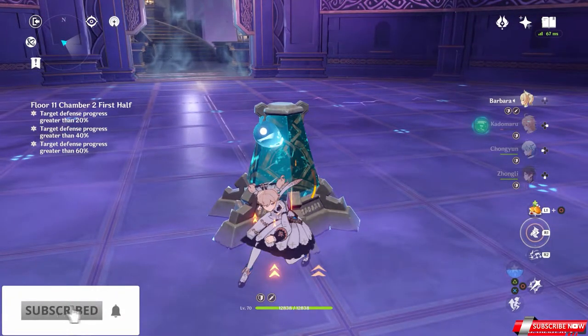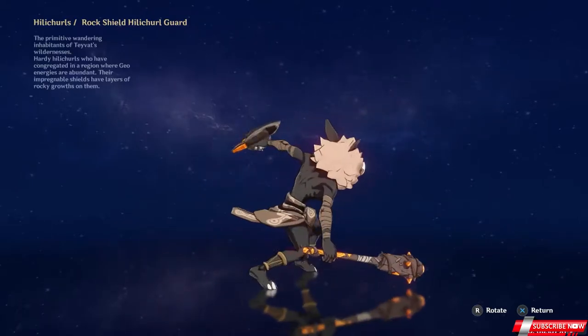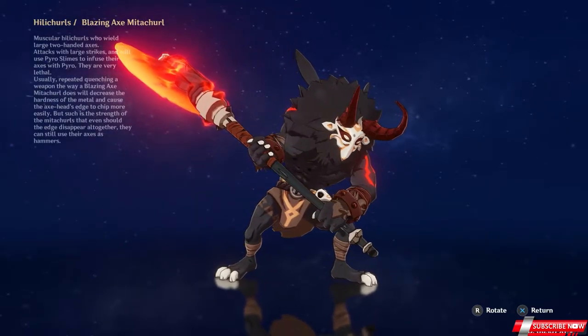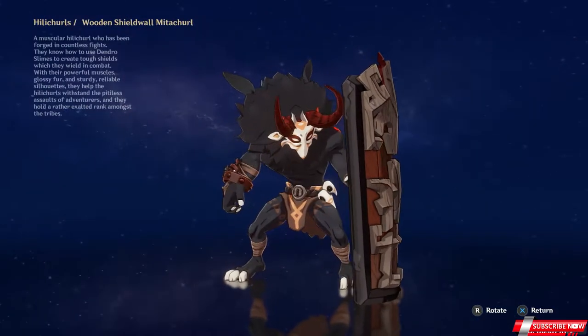Before we begin, let me just say that the AI of these monsters are scripted to behave in a certain way. Once you understand this behavior, you'll be that much closer to being able to clear this floor. Both the Rock Shield Helichurl and the Blazing Axe Metachurl are programmed to attack the Monolith. These guys are scripted to attack you, so you can ignore them for the most part.